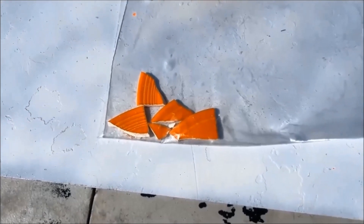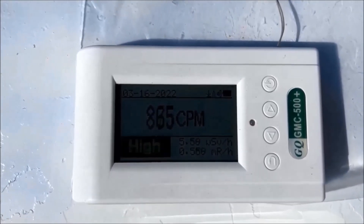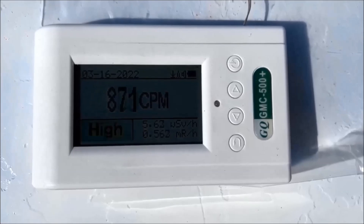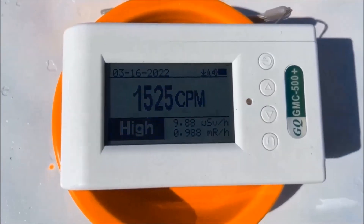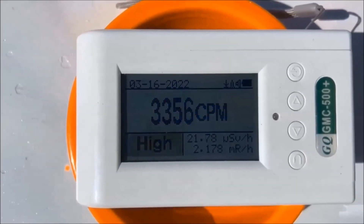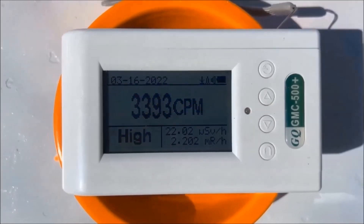First, we'll try out these small pieces of Fiesta Ware. There we go. Okay, now we've got the Fiesta Ware radioactive red — let's take a sample with that. We've got the Fiesta here. Okay, there's that reading.